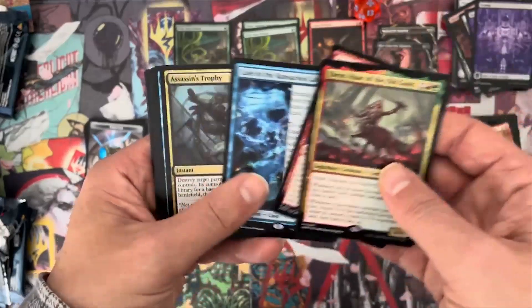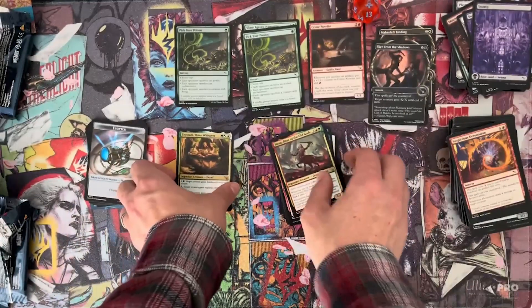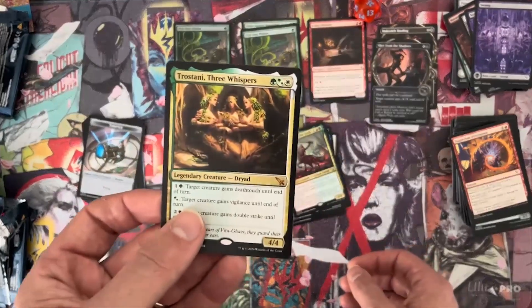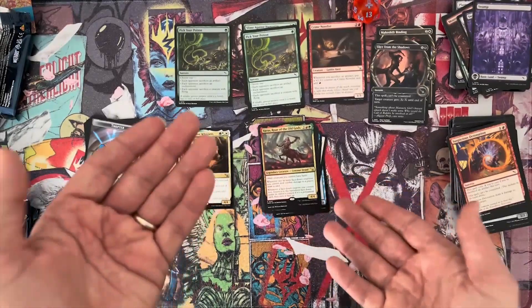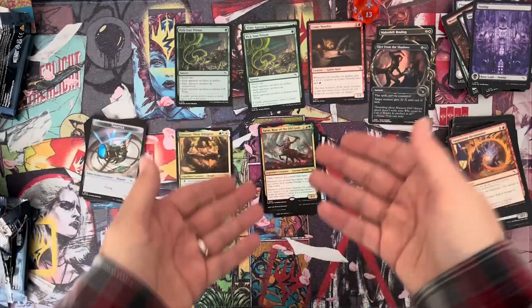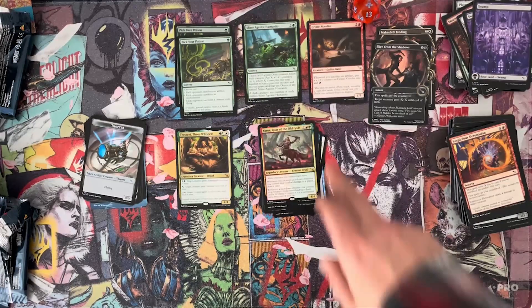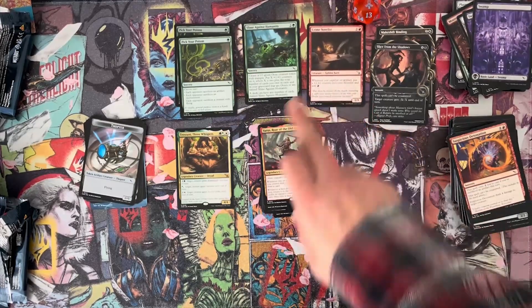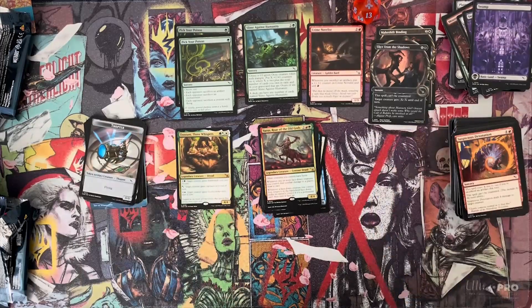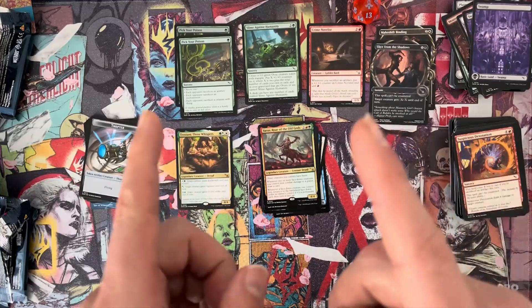Let's count the rares — one, two, three, four, five, six, seven, eight, nine — with one duplicate rare and one mythic. A little bit less than a set booster, I would say, because you end up with like eleven or so set booster rares. But in a draft, you know, might be worth it. So glad to see that I got slimes and crime novelists — this will be great for my artifact deck. Anyway, thank you for watching. Give it a thumbs up, like it, subscribe if you haven't already, and I'll see you in the next one. Bye.